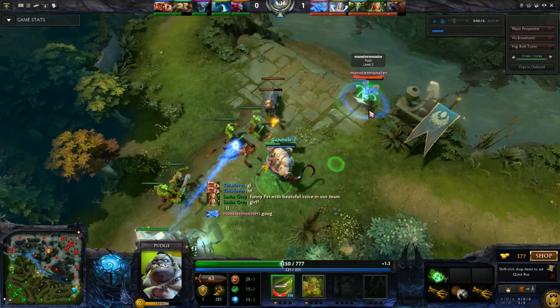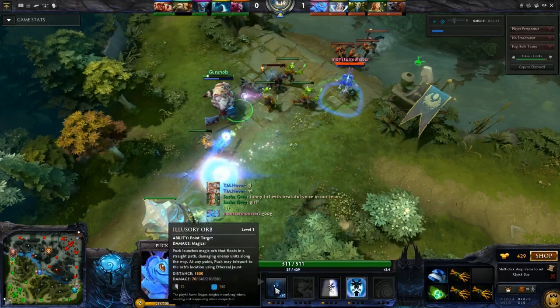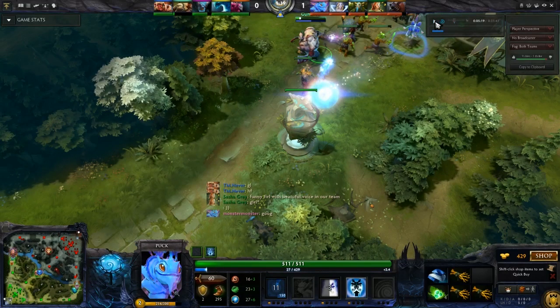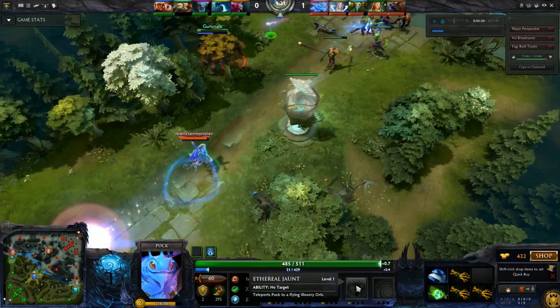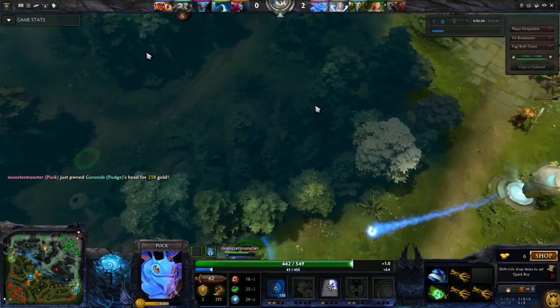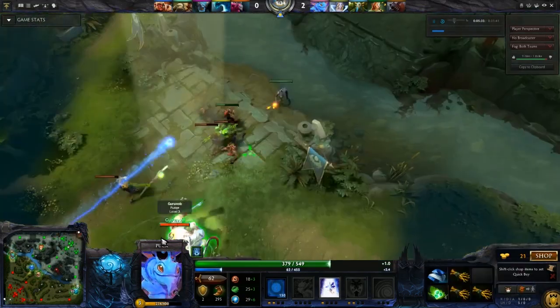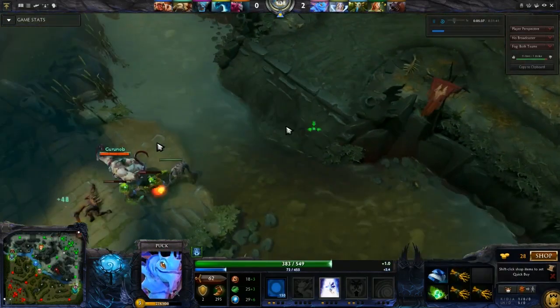Notice right here — he's almost baiting the hook. Pudge knows he wants to go for the hook and Puck knows that's what he can do. S4 could have been hanging back and Pudge wouldn't have been able to hook him, but because S4 came forward, Pudge took the bait, threw out the hook, missed because of Phase Shift. Now Puck has the mana to deal damage with Illusionary Orb — notice the flying vision — Ethereal Jaunts to the orb's location, sees inside the tree line, gets the attack off, and gets the kill.